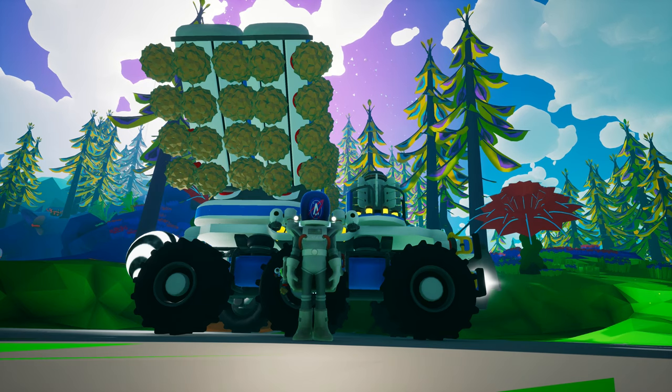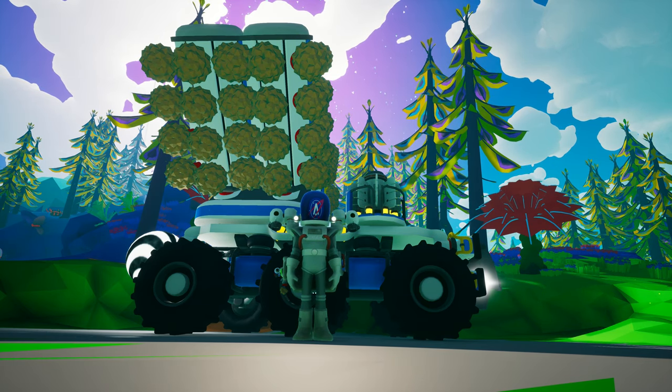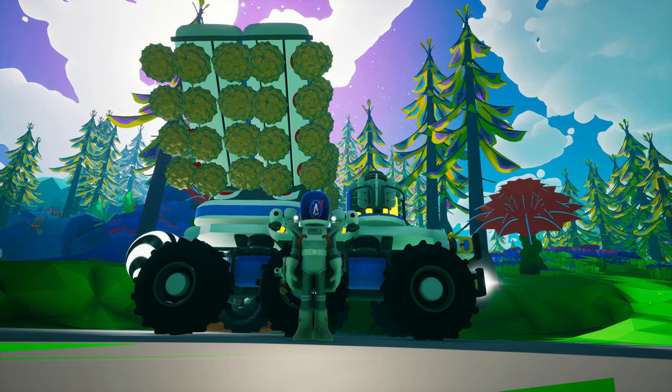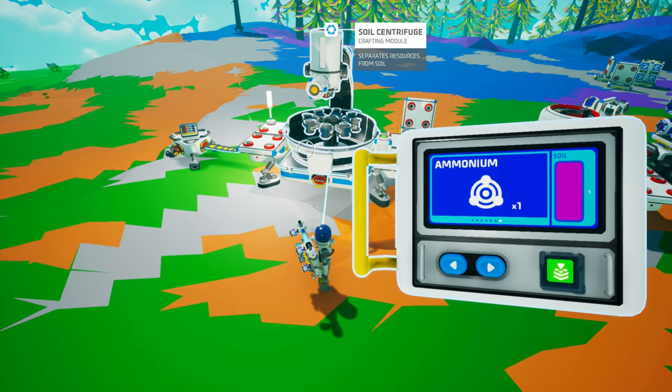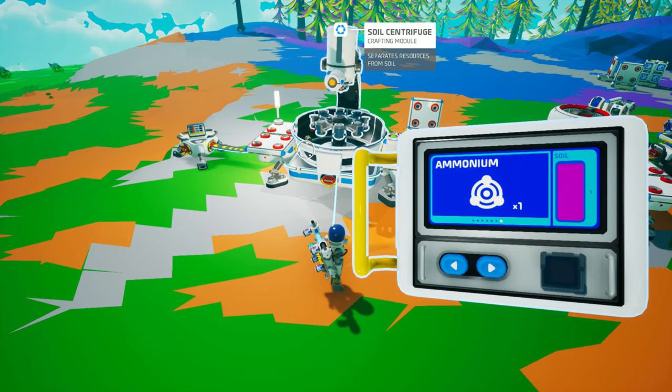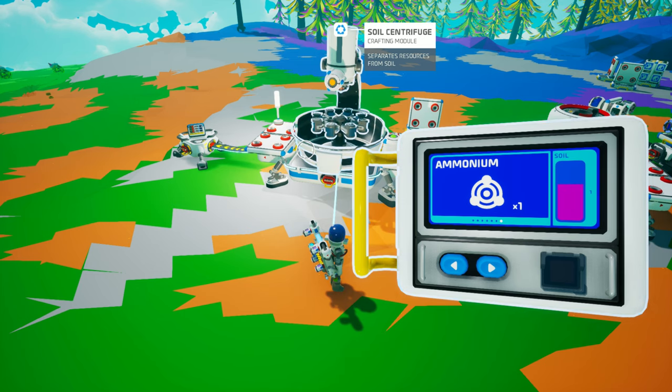Across Discord and fan sites, I see a common recurring question: what is the best place to get ammonium fast? So I thought I'd put together a few of my ammonium collection methods for you to consider. You can use the soil centrifuge or the trade platform for ammonium, but you're going to need a lot of soil or scrap for those. I avoid those methods because I can typically collect more ammonium quicker by mining it directly than creating or trading for it.